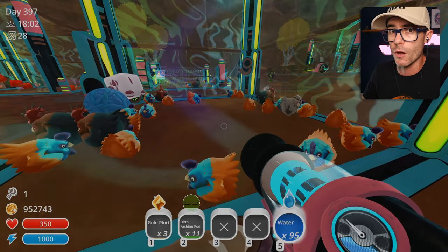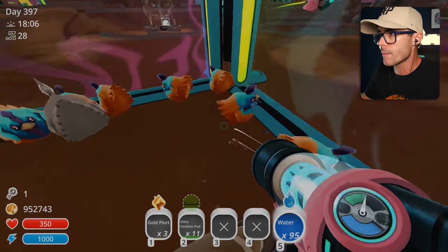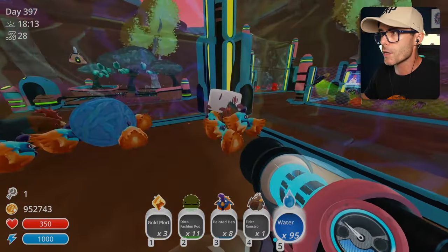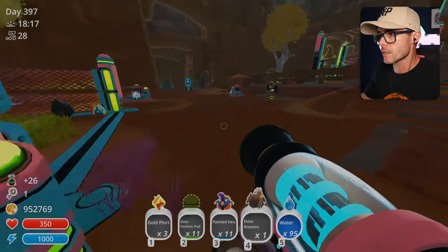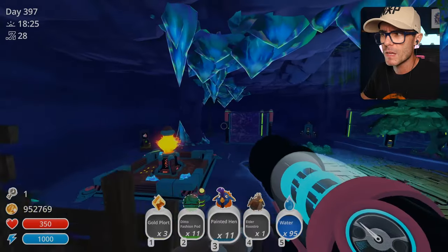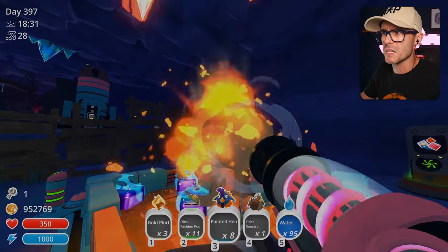If you've already watched it and you like that game, let me know in the comments. I'm going to grab just a couple of these chickens — we're going to make some nuggies, because I love chicken nuggies. That's my shiny tabby slime. I'm just going to get these little painted hen hens. If they're painted, we're about to burn them — that's going to smell like burnt paint.